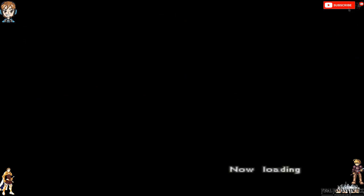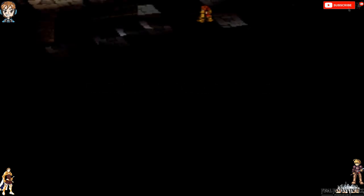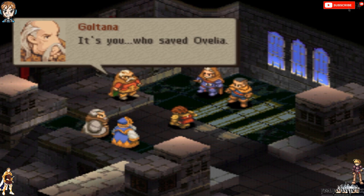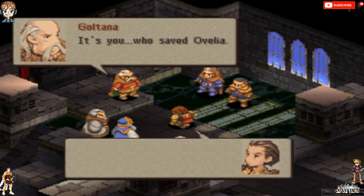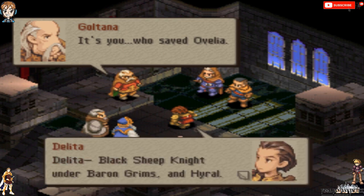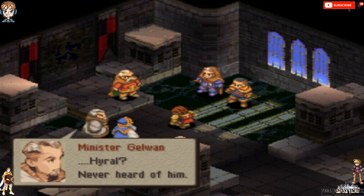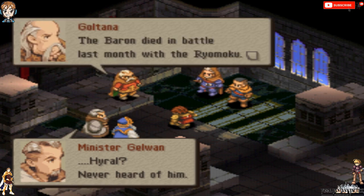Quaclane, huh? The Impure King. He was a Lukavi demon. Meanwhile, Zatenia Castle. It's you who saved Ovalia. Gotana! Delita — a Black Sheep Knight under Baron Grimms. I was sent under the order of Baron Grimms to save the princess. Mission completed. The Baron died in battle last month with the Royumoku — the Black Sheep were entirely wiped out. That's why I returned.